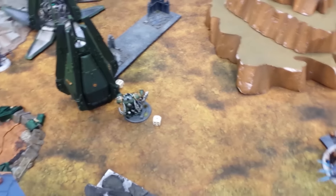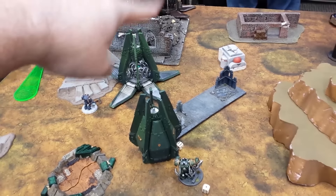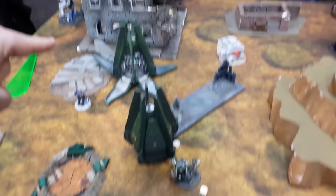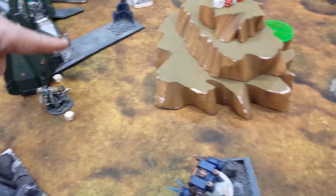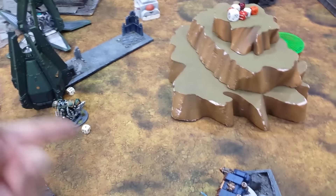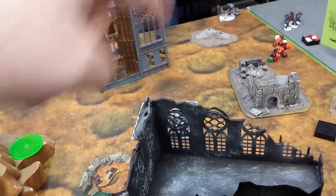That was Turn 4. I killed the Calexis — hooray! The Dreadknight got three 6s on his psycannon and took it out. The Attack Squad moved over that way. The Centurion shot at Bjorn and got an immobilization but he made his save. On his turn, my Scouts came on over there — I was hoping they'd come here to secure the objective but they came on the wrong side. He went over and assaulted them again. Bjorn failed his charge and failed to finish off the Centurion, but the Lone Wolf is coming in. Going on to Turn 5.